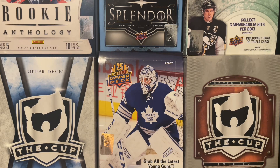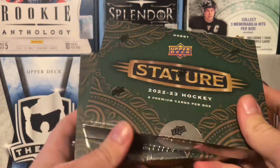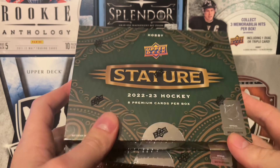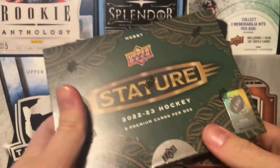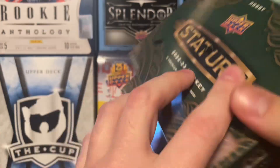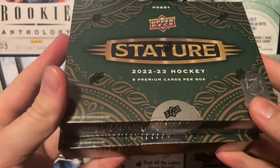Hey guys, how we doing today? My name is J-Mac. Today we're back in another video, back in another box. Today we have got two boxes of 22-23 Upper Deck Stature. We already got another stature box out, which is kind of crazy. 22-23 this time — we already have stature. This is the third time in a year and a half we've got stature.